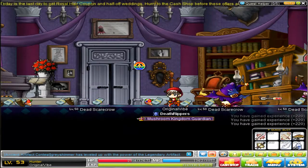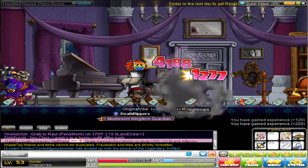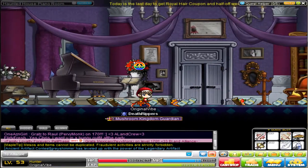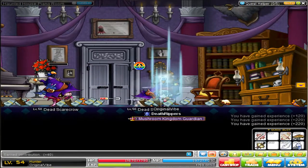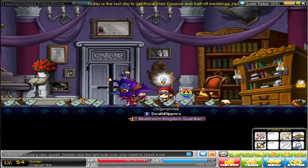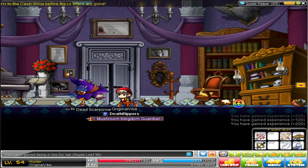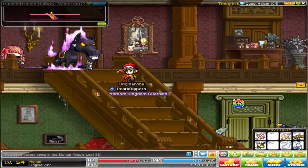We're just going to snag this level here. You're actually going to want to go to the Scarecrow Room until level 50, or actually 52-ish. There's no doubt that the one in the Chimney gives more experience, it's just that you get KS'd a lot, and it's really not worth trying to fight over a channel when you can just go there.